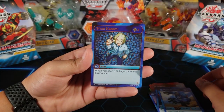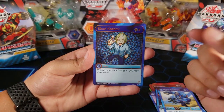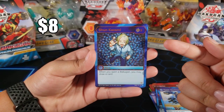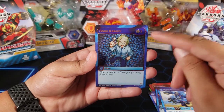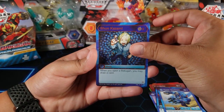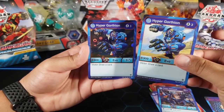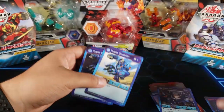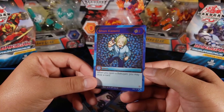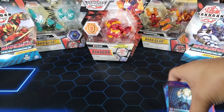Oh yes, this is a good one — I was not thinking of this guy, but we got him: Shun Kazami, which is a really good hero. I only had one of these so now I have two — that's really good, that's a good one to get. And then for the last card we have Hyper Gortheon, which we also got earlier in the pack, so we got two doubles but we did get this really cool Shun. Really nice pack in my opinion — I like that hero, he's really good.